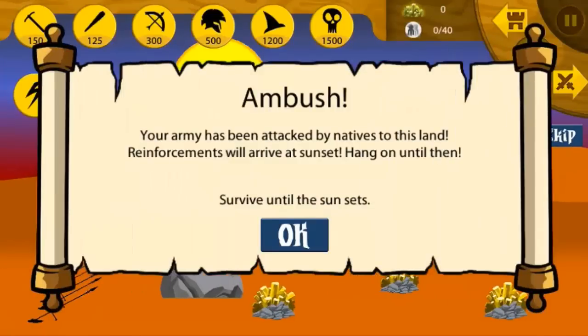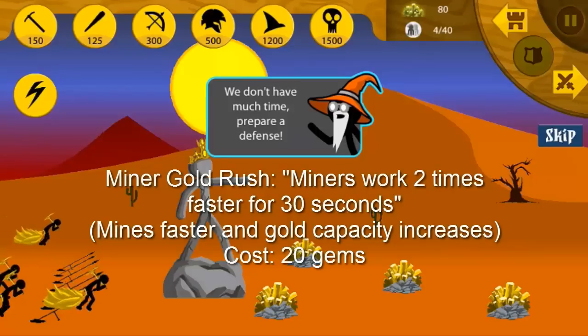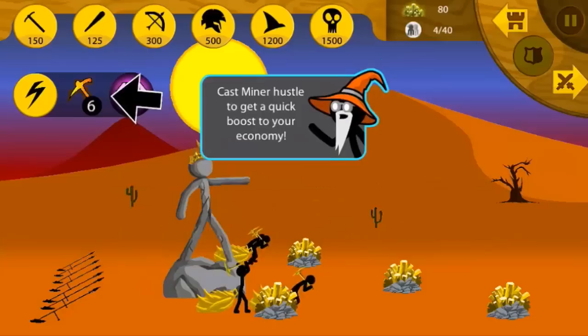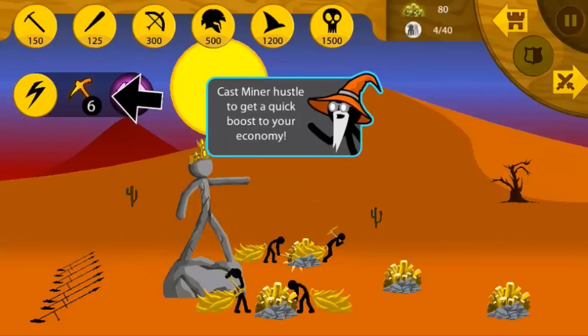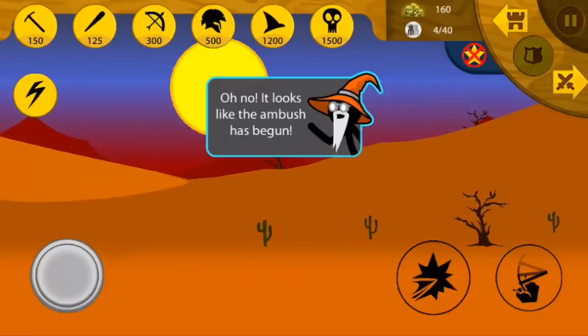The first spell that we have here is Miner Hustle. Miner Hustle is honestly one of, if not, the best spells in the game. Now you may be wondering why Miner Hustle and not another spell, let's say Griffin the Great. It costs more, so it should be better, right? Well, it's hard to compare the two when they're both made for different purposes. Griffin is made for attacking. Miner Hustle is made to get a lot of economy.